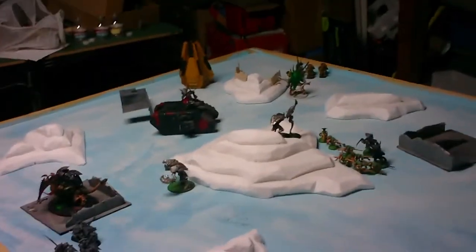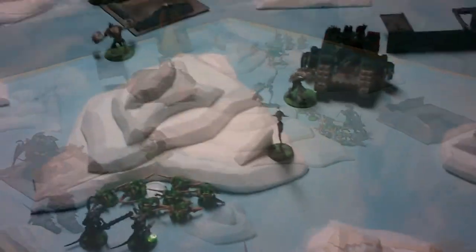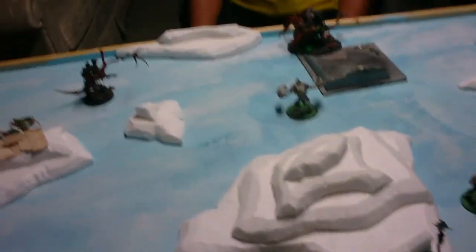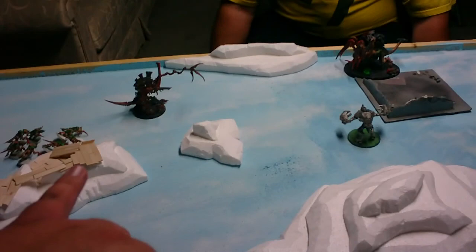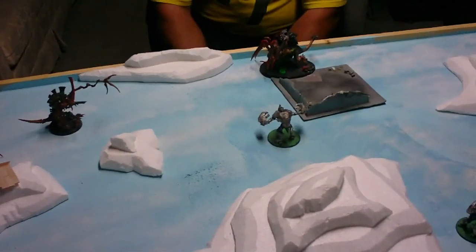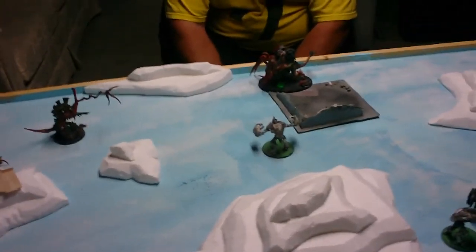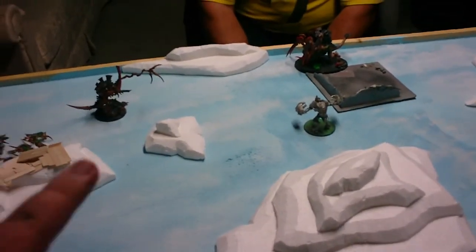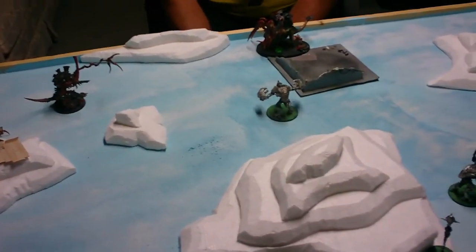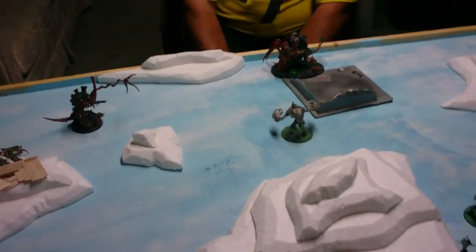We're at the end of Turn 5 — rolling to see if we continue. We do continue! Night Fight is in effect for Turn 6. Top of Tyranids Turn 6: the Hive Tyrant moved up and everything merged onto the remaining bikes. Leech Essence did nothing, Psychic Shriek did nothing. The Carnifex came in with its double twin-linked Devourers and just blew them away.